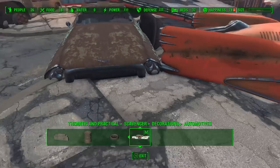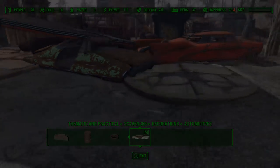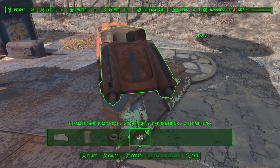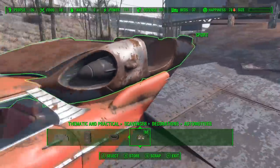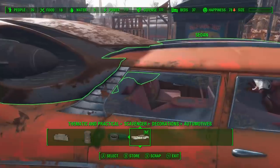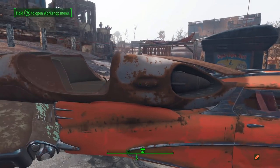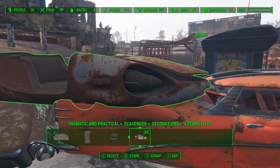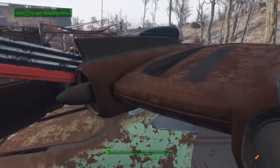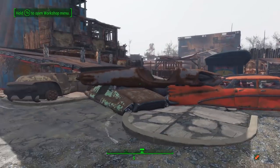We just want to keep it from clipping, and anywhere where it does clip we're going to use sandbags to cover that up. For the top of the barricade, we're going to use one of these flat cars — we can use that as a guard platform, and it has a nice built-in turret stand as well. Any time you are stacking cars you inevitably get a lot of clipping. A little bit of clipping is okay — the metal kind of bends around each other. But obviously that's way too much, so we're going to have to move that.